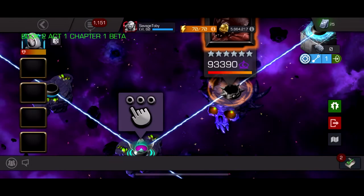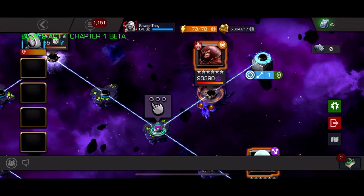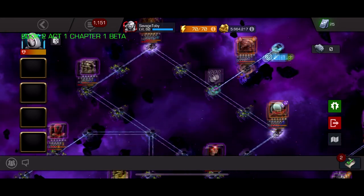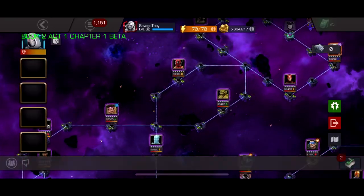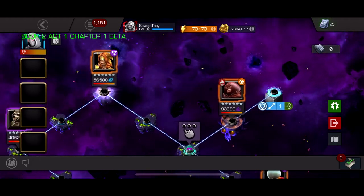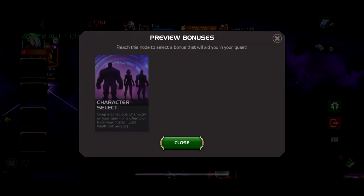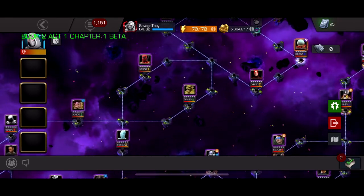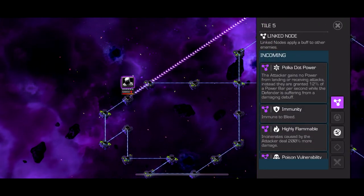They also added, right before each boss, a mechanic where you can change out a character for a different one - but keep in mind the character you change in has to be alive. This is extremely good for say you want to use a full team for a path but don't have a good character for the boss. You can use everyone in your roster for the path, then once you get to the boss, switch out someone useless and get someone useful. Overall I thought ACT 7 was a huge success.